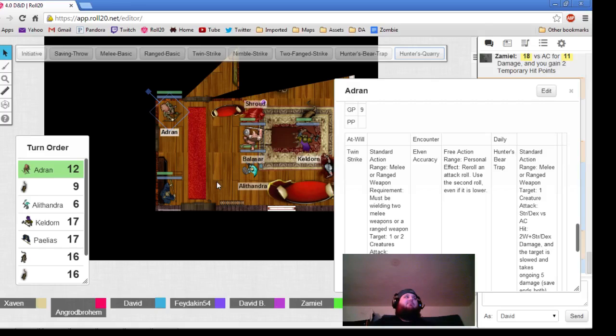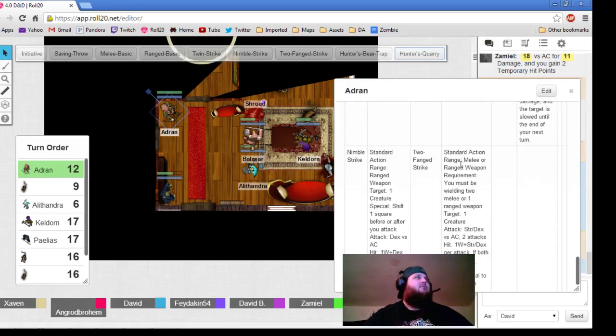Man, I hit him — he's a pincushion. He's freaking full of arrows. And he had a magic missile blast in his face and a mace hit from Alessandra.